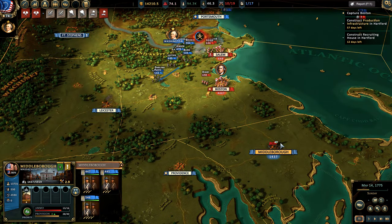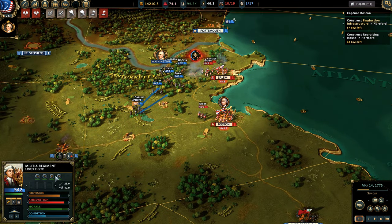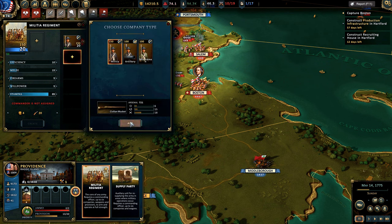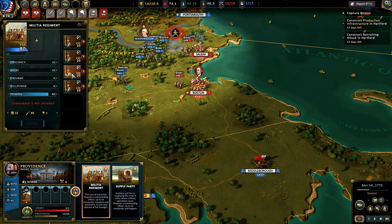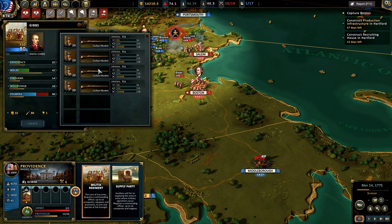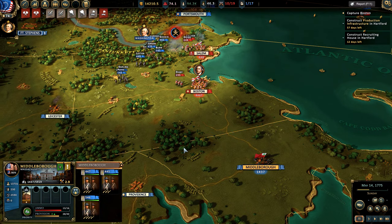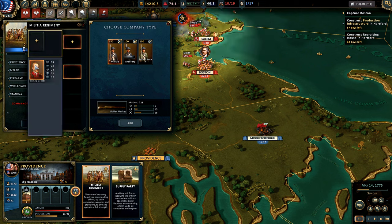One of the reasons people struggle in this game is not just the sheer number of enemy troops or lack of resources - in particular, the lack of officers. You need regimental commanders, and for individual companies you need company commanders. If you're creating a militia regiment you don't need officers to command the individual companies, but you do need officers for skirmishers and for the Minutemen. You also need low-ranking officers alongside regimental commanders - you're going to need both.